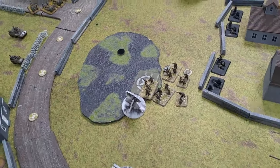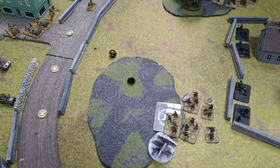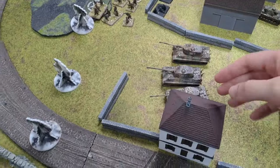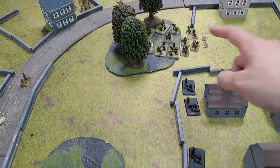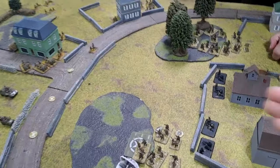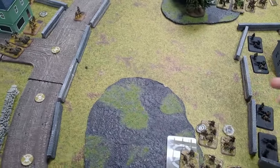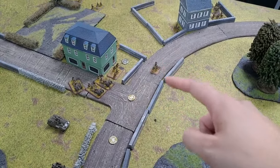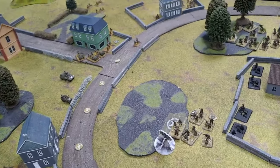German turn four: rally checks done. Tigers push up using the building as a line-of-sight blocker for flank shots. Two units dig in. Shooting is mainly machine guns: three hits on the infantry with a pin, failed save, and another six-up firepower for Seb. When you think of your motivations, imagine they're a six-plus.